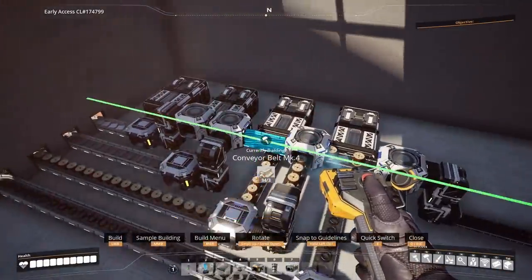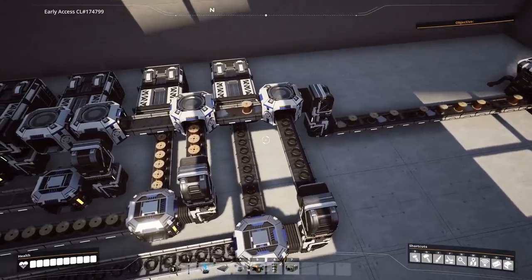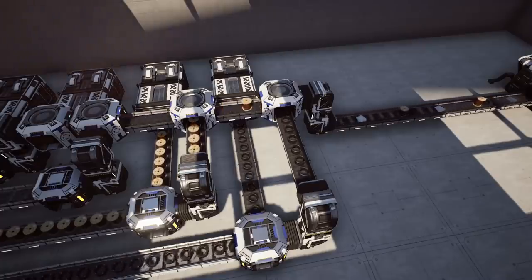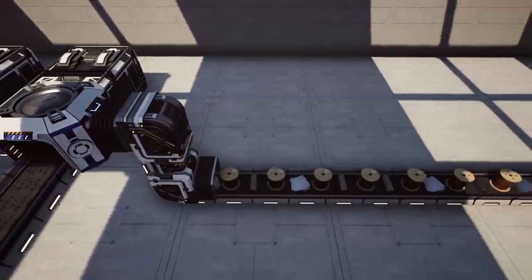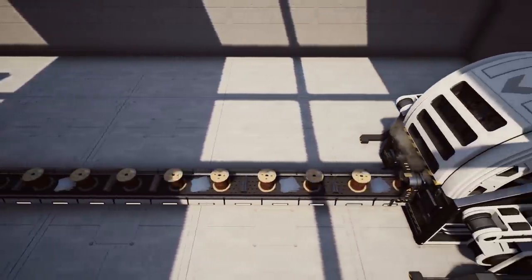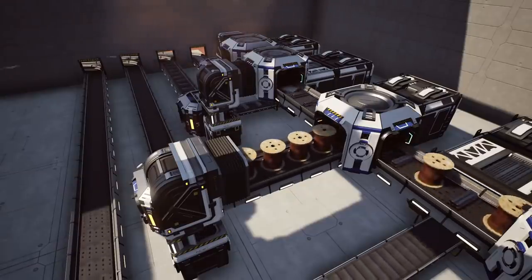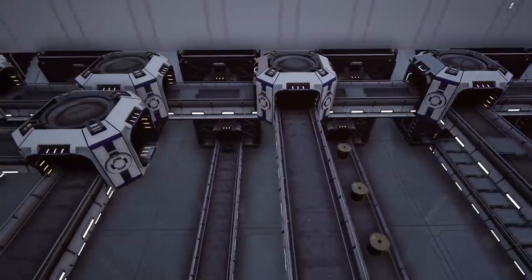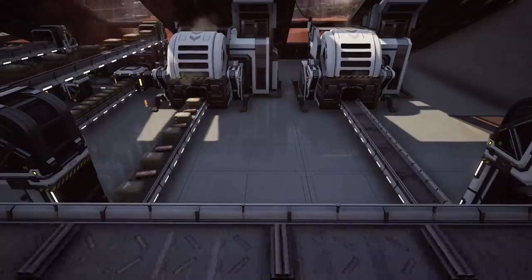For smaller factories this works fine. However, if you have a much larger factory bringing in resources at full belt throughput — for example, the max belt tier being 780 items — once your storage fills up you're going to start having bottlenecks and resources will back up. For that, you may need to add a second separate merging line, or if you're running at max throughput it's best to have a dedicated Awesome Sink for each of your lines.